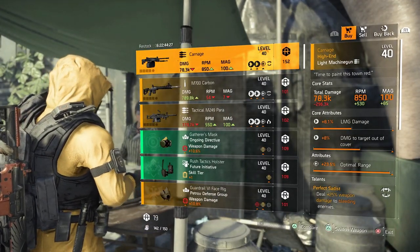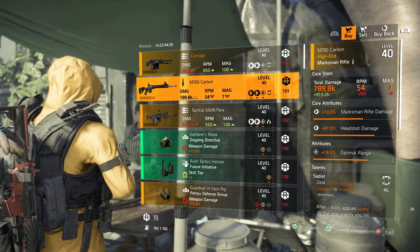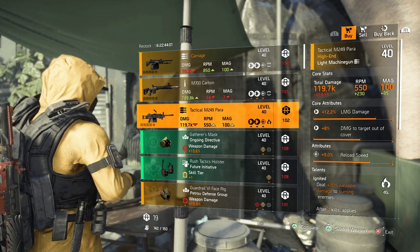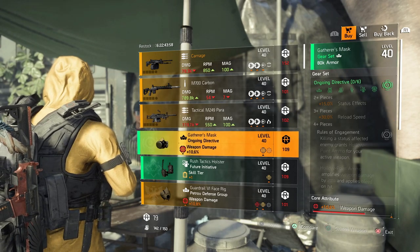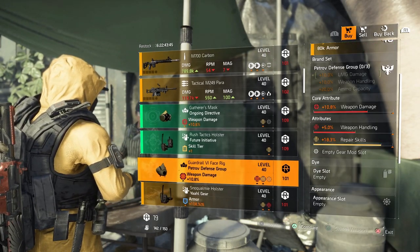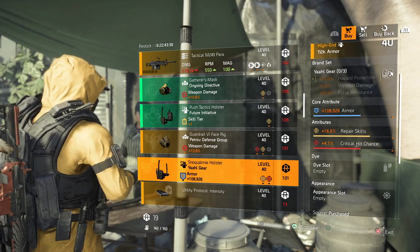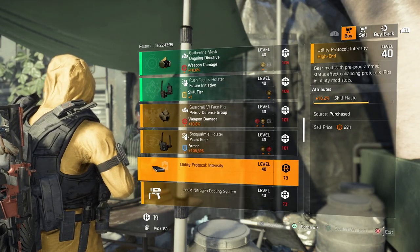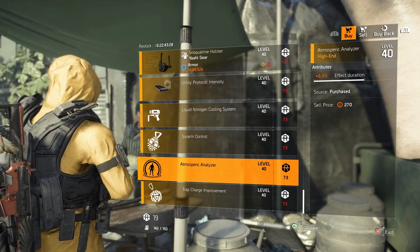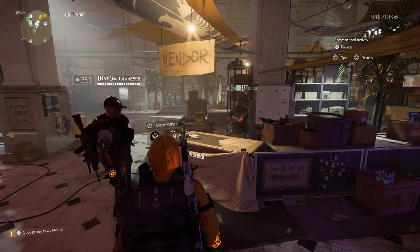At DZ East: a Carnage with LMG damage, damage to target out of cover, optimal range, and Perfect Sadist. An M700 Carbon with marksman rifle damage, headshot damage, optimal range, and Sadist. A Tactical M249 Para with LMG damage, damage to target out of cover, reload speed, and Ignited. An Ongoing Directive mask with weapon damage and skill damage. A Future Initiative holster with skill tier and repair skills. A Petrov mask with weapon damage, weapon handling, and repair skills. A Yarl holster with armor, repair skills, and critical hit chance. Mods: a 10.2% skill ace mod, a plus-one ammo for a chem, a 7.4% health mod for a hive, an 8.5% effect duration mod for a pulse, and a 4.3% duration mod for a trap.